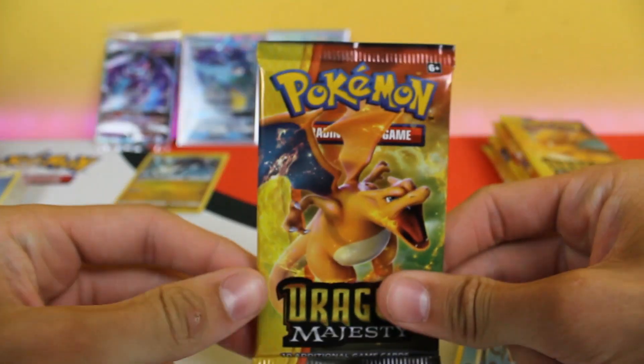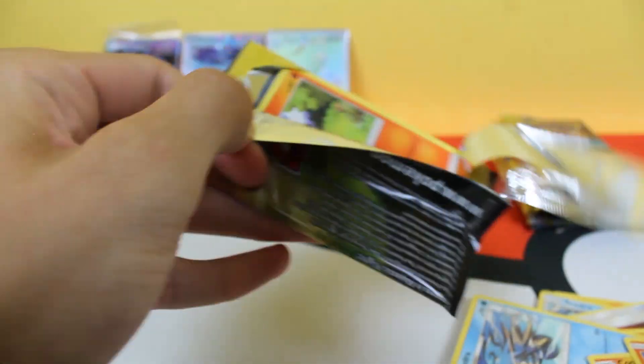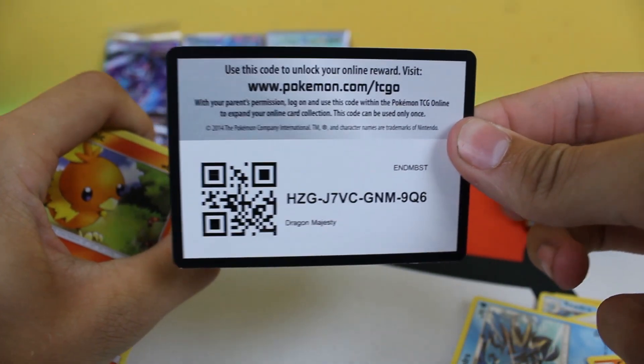We got the Charizard artwork — nice Charizard artwork. Charizard's so sick. We already started off with two pulls, or three if you count the holo. We also have that nice promo card that came with it. Yeah, it's awesome getting a secret rare like that. I think there is a holo in every pack — that's how Shining Legends is, and this is like another subset.